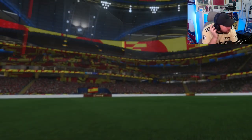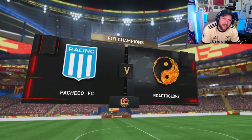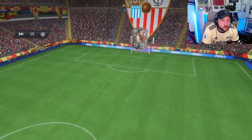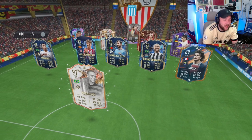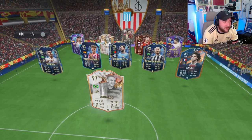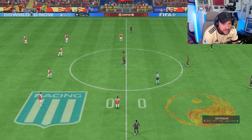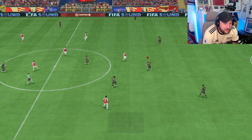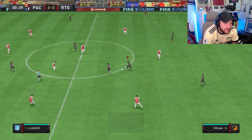So we are playing in FUT Champs, going for the Ligue 1 objective where you have to get 13 wins with a Ligue 1 team. We're going to be playing in our 4222, so he's going to be playing as a CDM, but we'll also be driving forward with him when we can. Here's our opponent's team with R9 up front and Ginola on the left-hand side — very nice. His main job is to sit in his pocket, win us the ball defensively, and then drive into transition when we can.